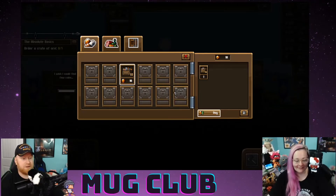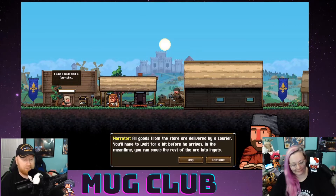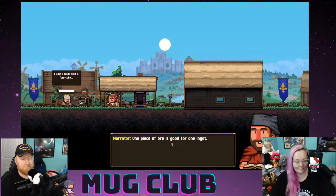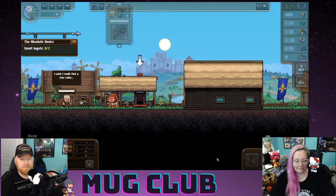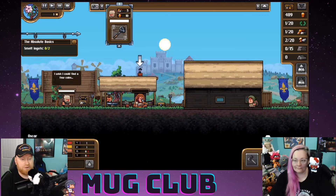We will buy one stack of 10. All goods from the store are delivered by a courier — you have to wait a bit before he arrives. In the meantime you can smelt the rest of the ore into ingots. One piece of ore is good for one ingot. The smith will smelt ingots one after another until they run out of ore. Right-click on the smelter.